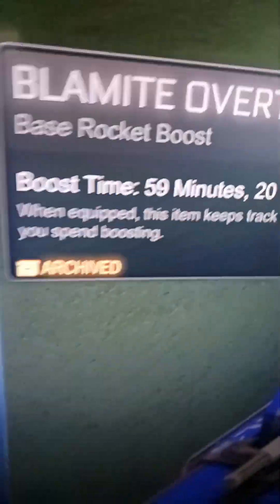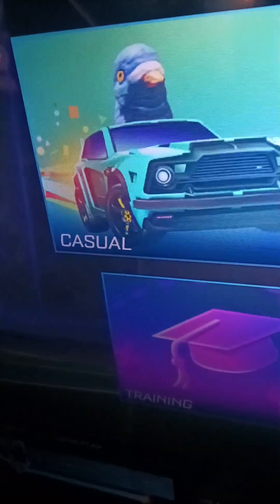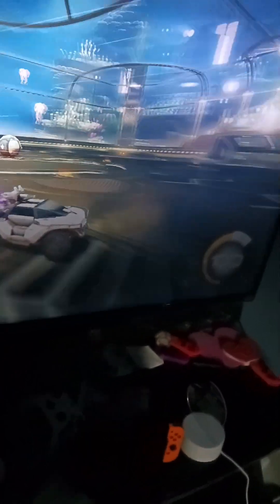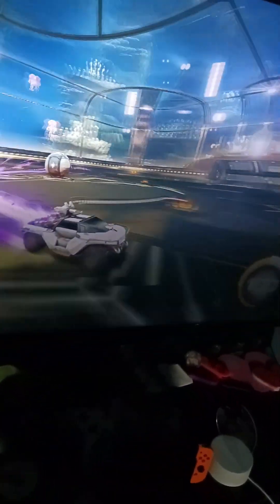Let me show you something real quick. The blind mate over thruster is archived, but you can still use it. I'm using Aquadome, and here's how this will work — see, it's archived but you'll still get to use that, because there's only one of them anyway. What boost are you going to use? This boost. I keep missing the car, but...